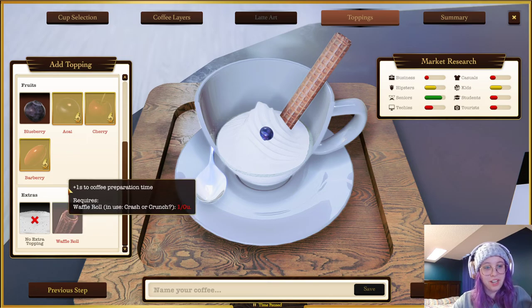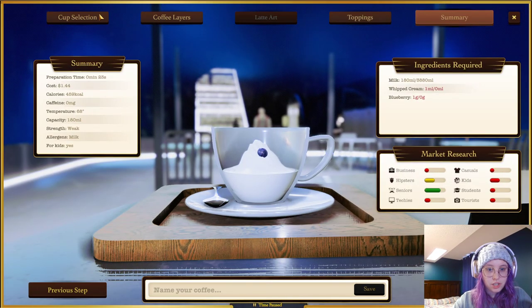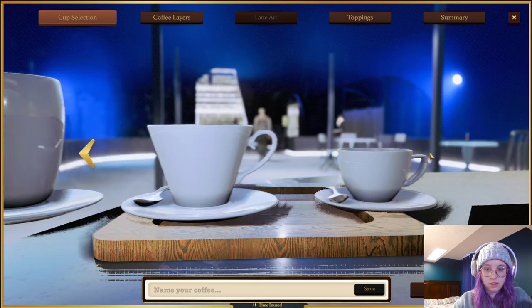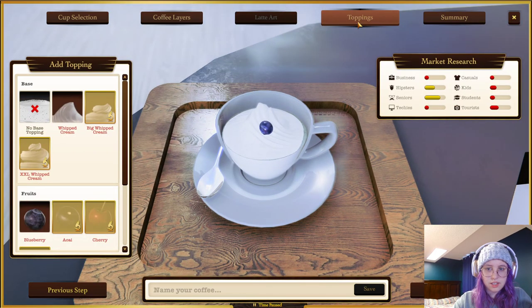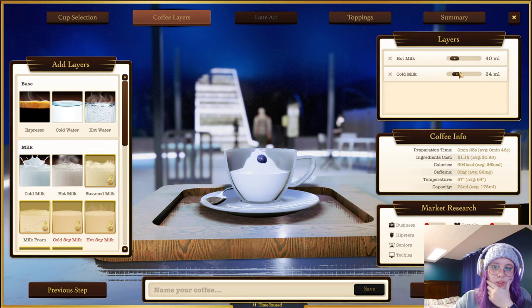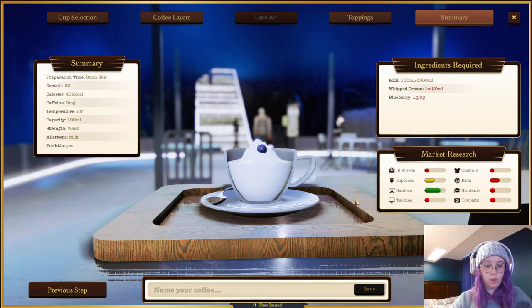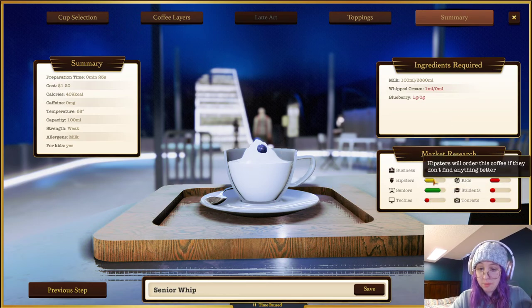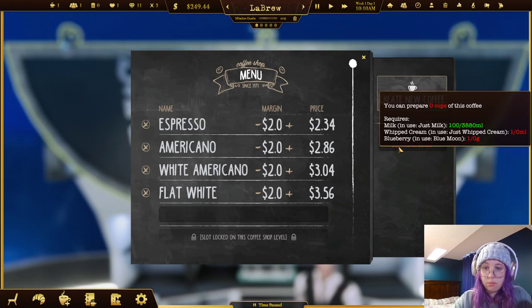The waffle roll might be something else we'd have to buy, but we're already in green. Making the cup smaller does change things - it went yellow but we just had to balance the ingredients again. There we go, the smaller cup does change the ratios. We'll call it 'Senior Whip' so I remember it's for seniors. Hipsters will also order it if they don't find anything else. We won't put it on the menu yet though because we need to order blueberries and whipped cream first.